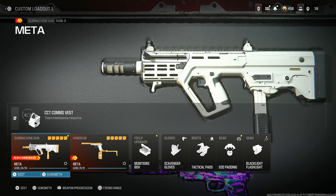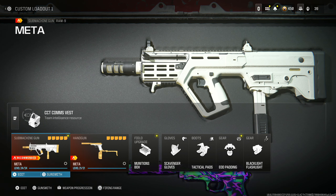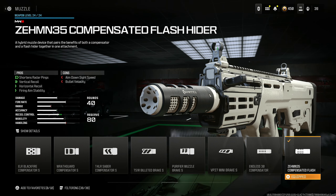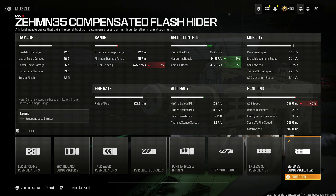Next is the Ram 9, and this thing is absolutely incredible in multiplayer and Warzone, so I have something very special for you. Throw on the Zemmin 35 Compensated Flash Hider — this shortens radar pings, increases vertical and horizontal recoil control, and firing aim stability. You do lose some bullet velocity and aim down sight speed, but the bullet velocity reduction is only 5% and you're honestly not even going to notice it.